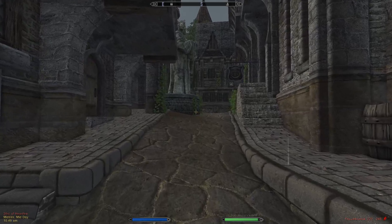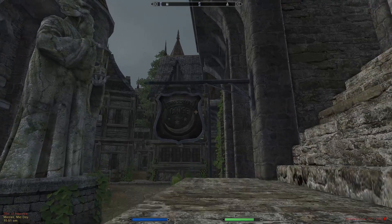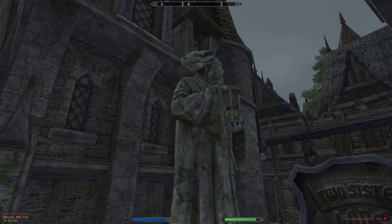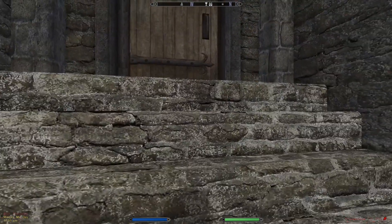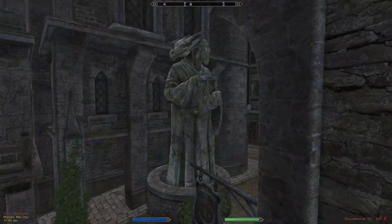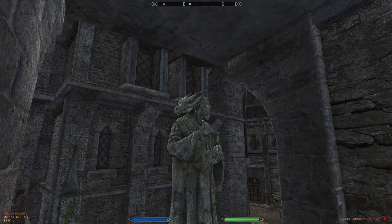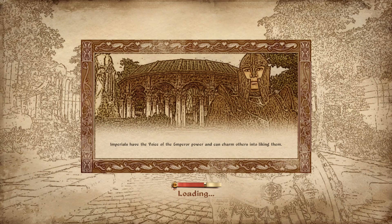Let's see what we've got. There's the Two Sisters Lodge — and a statue of Akatosh. Remarkable. Let's check out the Two Sisters Lodge.